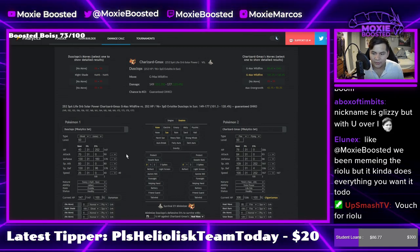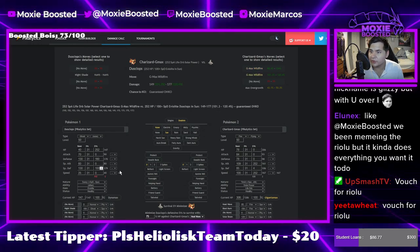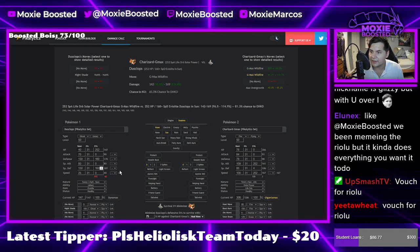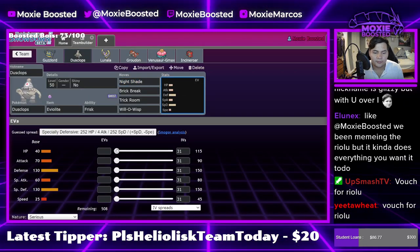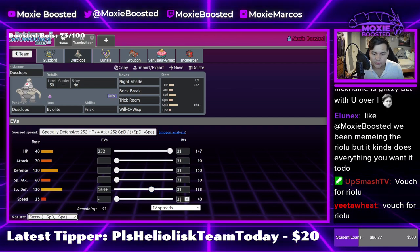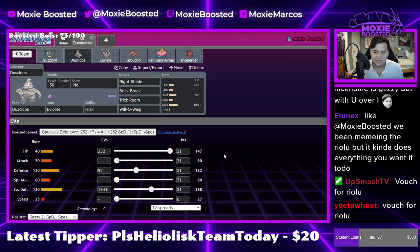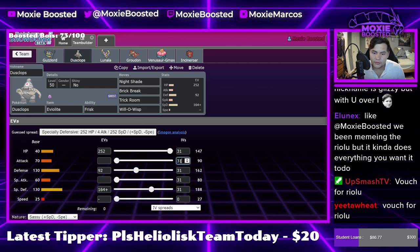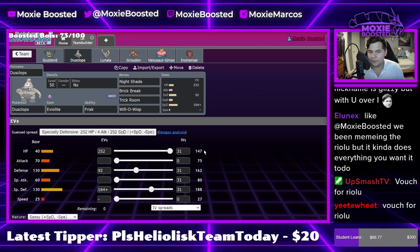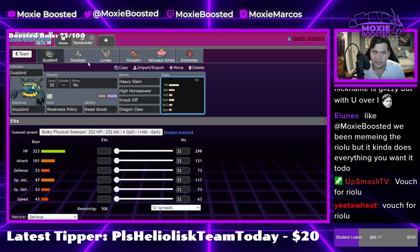I'll just stick with what I got. We can try to live the Heat Wave version. That's like an affordable EV calc. 164 Sassy, zero speed defense. There's truly no need for an attack stat. I want to deal as little damage as possible onto my Guzzlord in any way, and I don't really care about dealing damage with this.